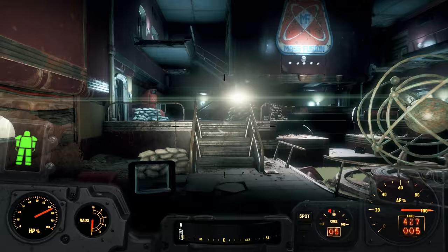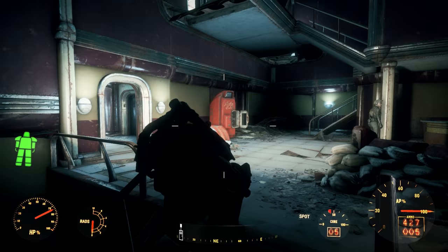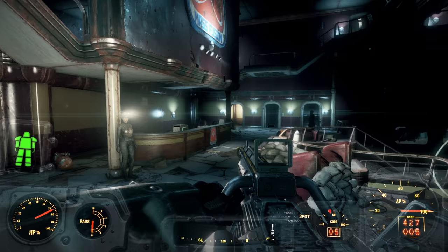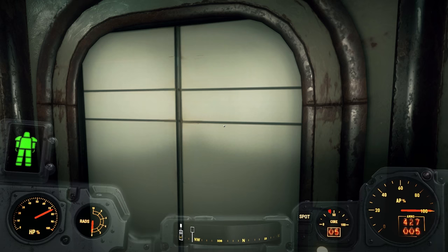Now before you can get the free fall legs, you have to have a suit of power armor with a jet pack. So make sure that you're wearing a piece of power armor with the jet pack and then we can get the free fall legs. Let's start by taking the elevator as high up as you can.